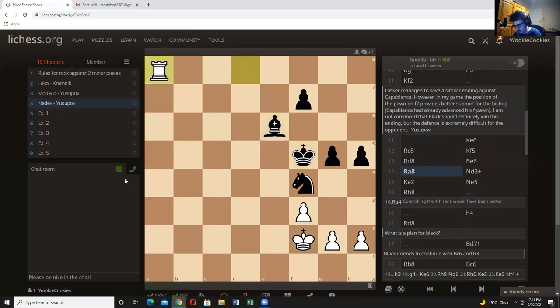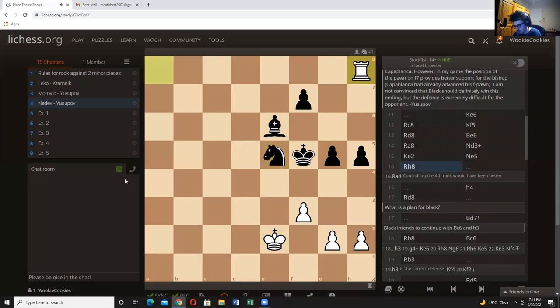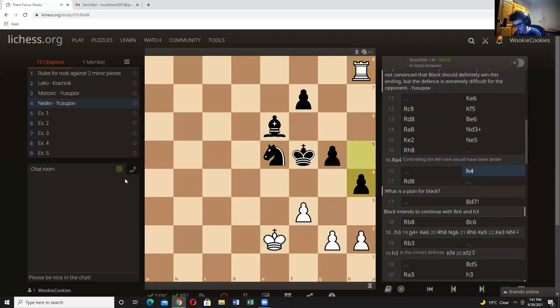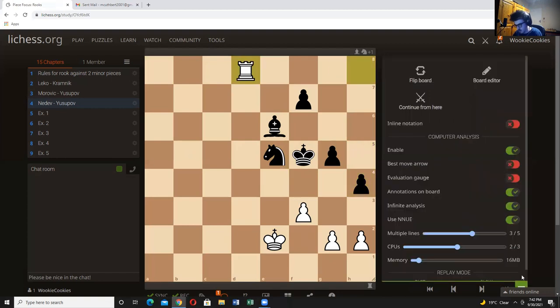White brings his rook to try to get in the game. King to f5, rook d8, bishop e6 — black is just trying to coordinate the pieces. The rook comes to a8, knight d3 check, king e2, knight e5, and rook to h8 pressuring the h-pawn. Pawn comes to h4 and now rook d8. Let's take another time out — how can black try to make progress? We've brought the king up, pieces are centralized on stable squares, but we need to find a way to break through.